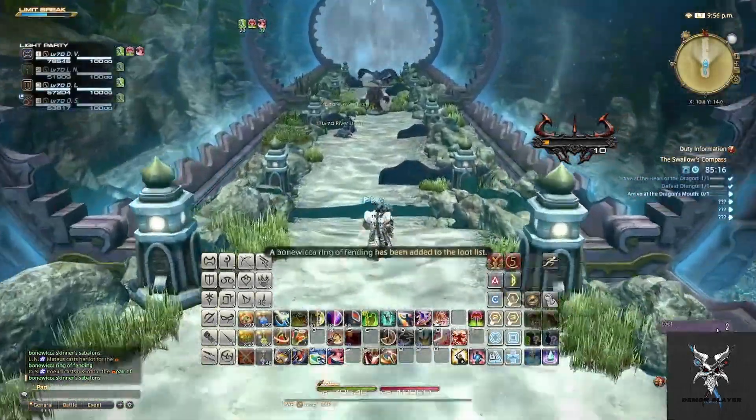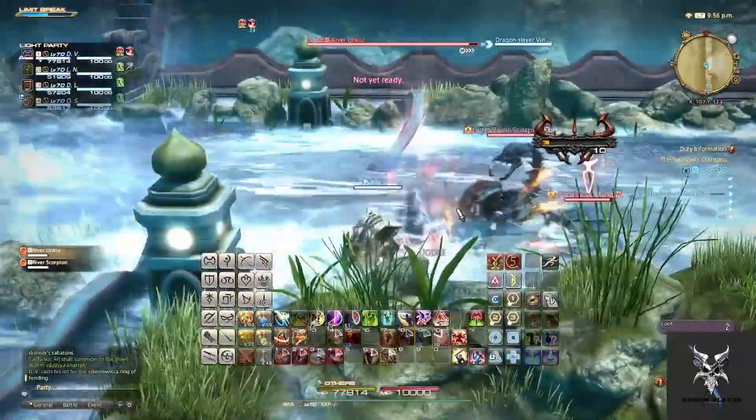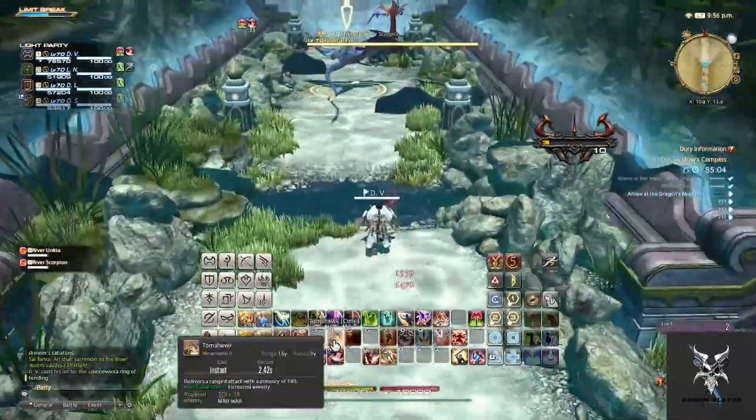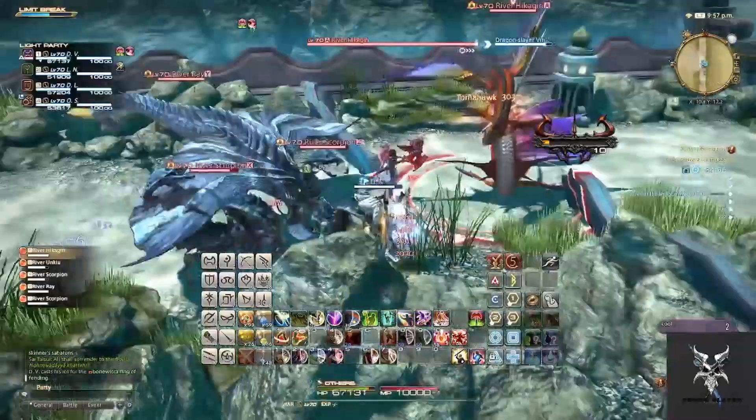Moving into the second area, there will be large wave AoEs that will proceed across the arena. You will want to position yourself behind the stone blockades to prevent yourself from being hit by this AoE.